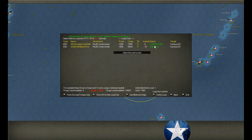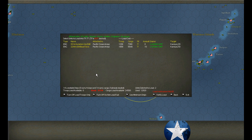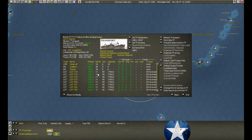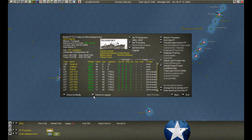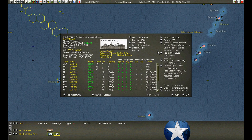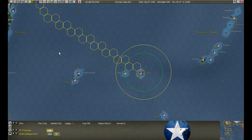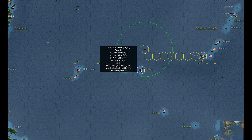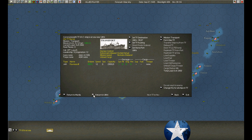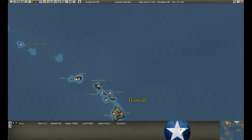At Ulithi, the evacuation convoy arrives. There's going to be 17% we can't get out of here — oh well. Take what you've got. Let's send it to Legaspi, with lots more to pick up. Let's see if we can make it a nice clean sweep at Ulithi.